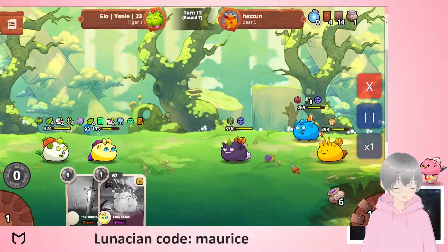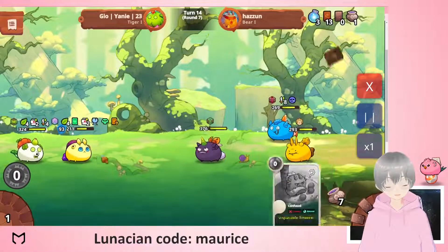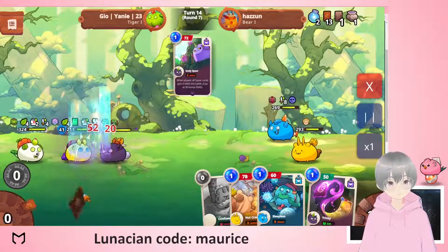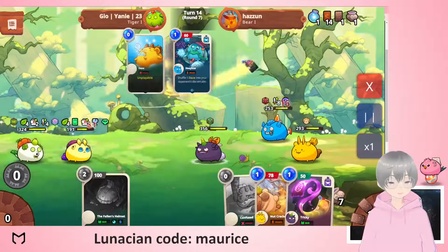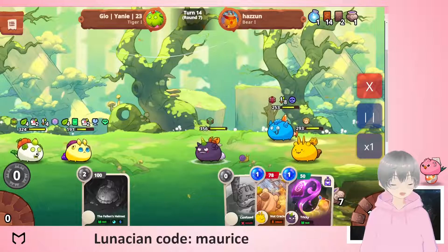This is a very anti-healing, anti-sustained-build team the opponent has — with all the fragile and vulnerable. The fragile is really what kills geoyani 23 this game, not getting to use the shields as efficiently as possible. It looks like it's going to be not too easy.